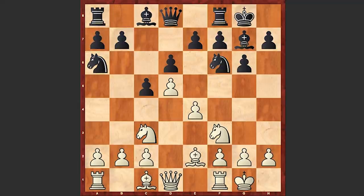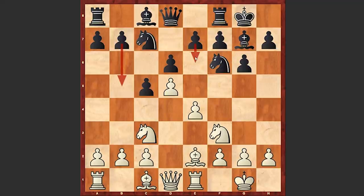Knight a6 by Spielmann is bringing the knight to c7, from where it will support the advance of the b-pawn, and also after playing e6 black can put useful pressure on d5. Bishop f4 by Tal — theory recommends a4 in order not to allow b5, but Tal decided to try something different, and we have bishop f4, b5.